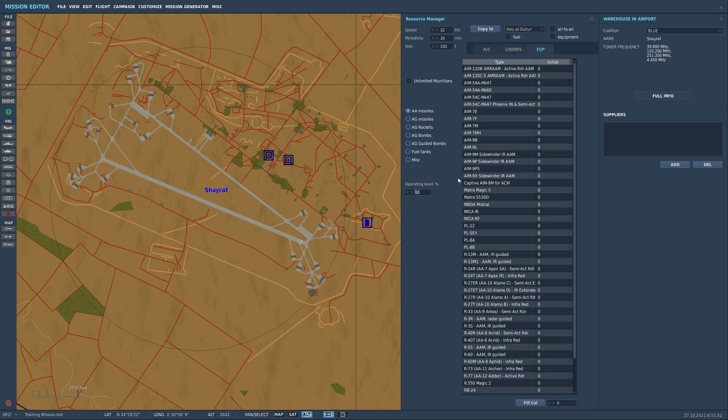Now, operating level percentage. If you take the maximum number the airbase has — let's set one of these to 100, so the airbase has 100 AMRAAMs — they will hand out missiles to aircraft upon request until they reach 10% of their operating level. That means they will hand out 90 of those AMRAAMs but keep the last 10 in reserve. You can set it to 0%, which means it's a last-ditch effort — just chuck all missiles out at the enemy. That's basically how that works.